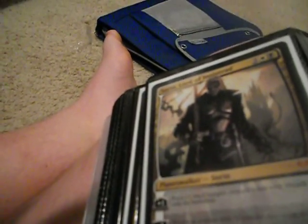Shivan Worm, the Sorin — and then it's for trade unless if you have a foil Sorin and you want to switch it out and then look for something else on my binder.